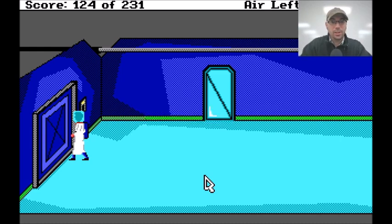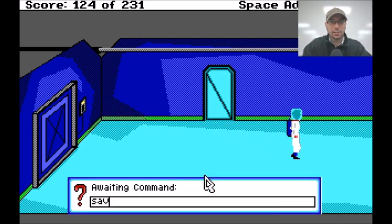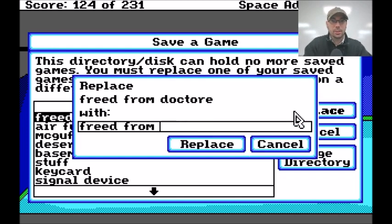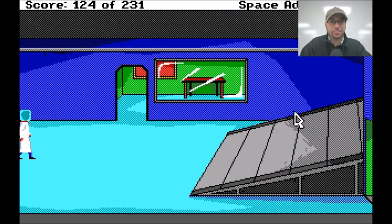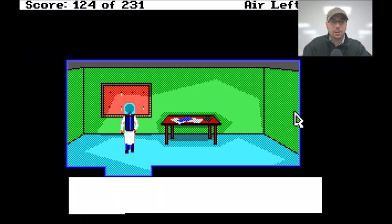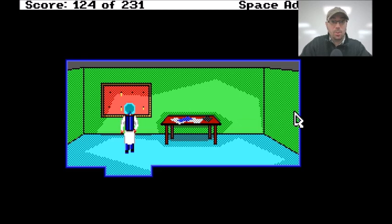Let's go into the lab. You have no need to open it. Okay, anything in here? There's nothing to do in the closet, so you step out. Okay, let's do safe. Let's see what's in here. Look at board.